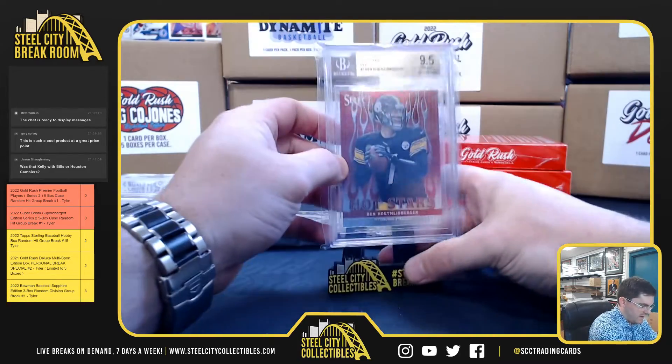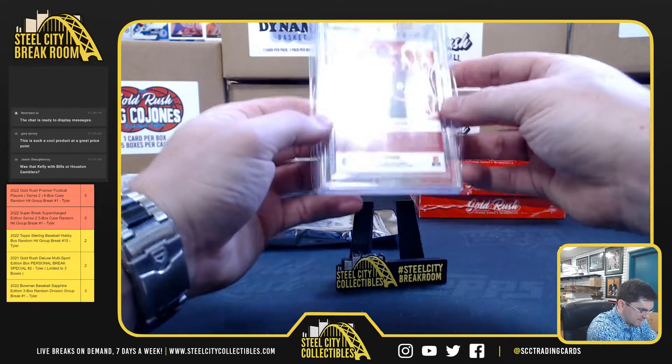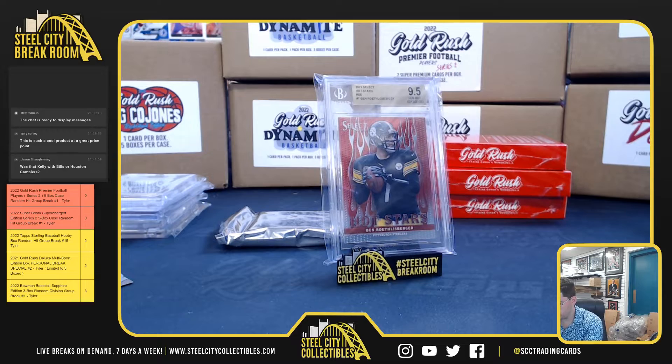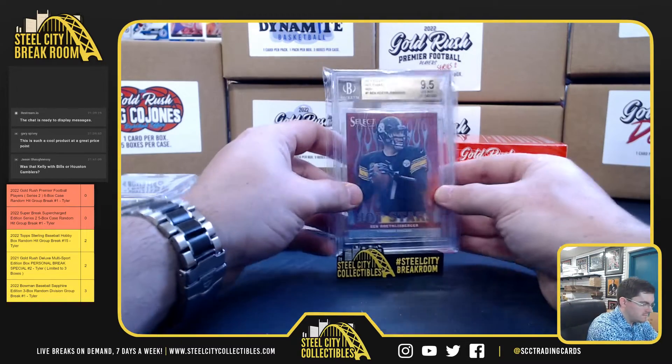Hot Stars Big Ben, 9.5 Gem Mint — that's the Select Red. Ben Roethlisberger.